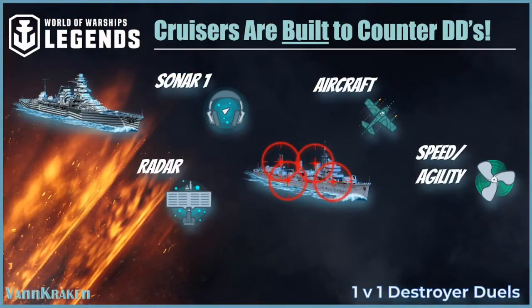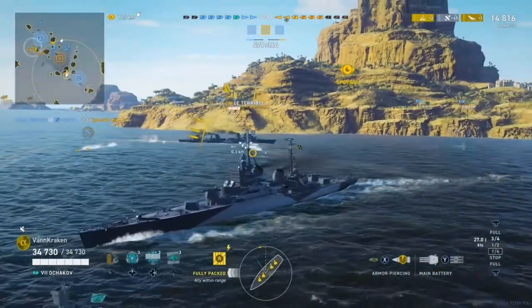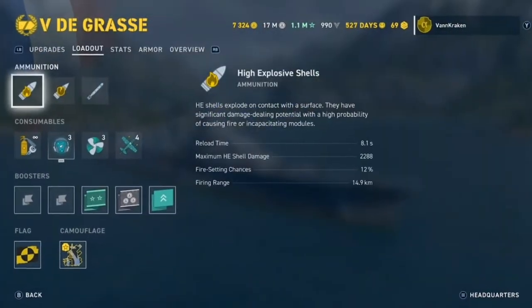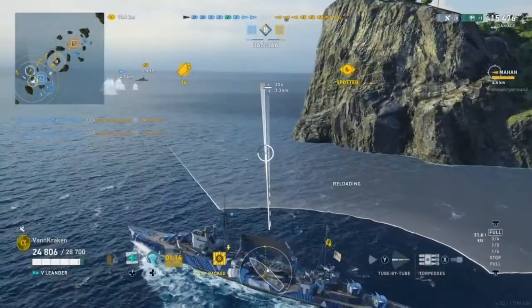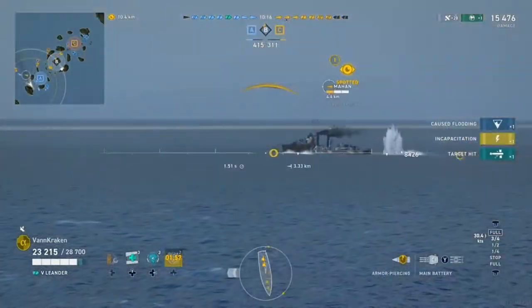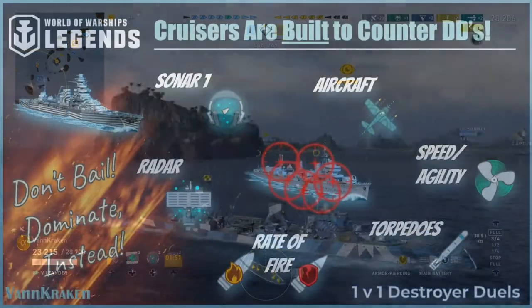And when so equipped, cruisers can counter destroyers in smoke or in knife fights with their own torpedoes, and almost always pack a major firepower advantage from both the rate of fire and damage per minute perspective over their smaller cousins. So don't bail out and reverse course whenever you see a smoked up destroyer or when you get spotted by an invisible foe. We are going to show you how to use the tools and abilities of your cruiser to dominate them instead.